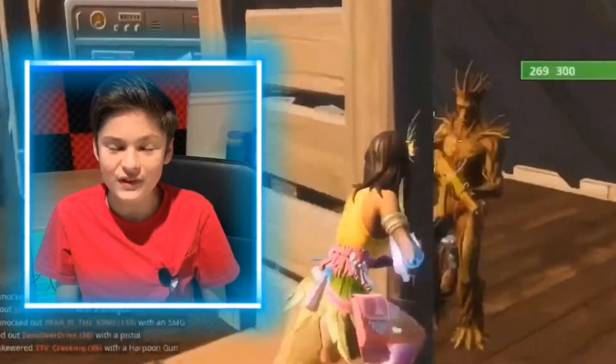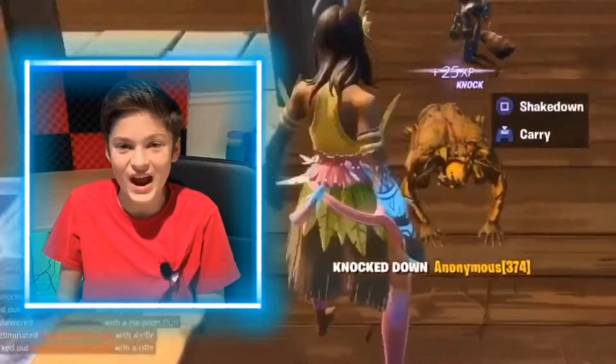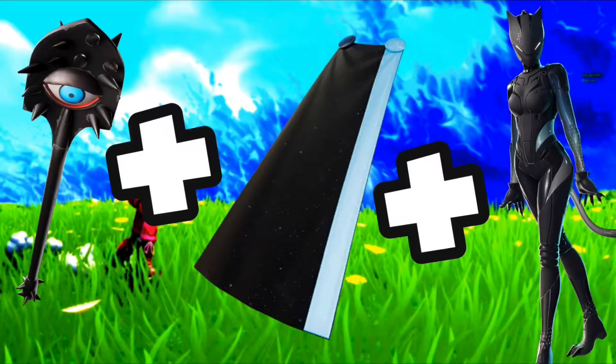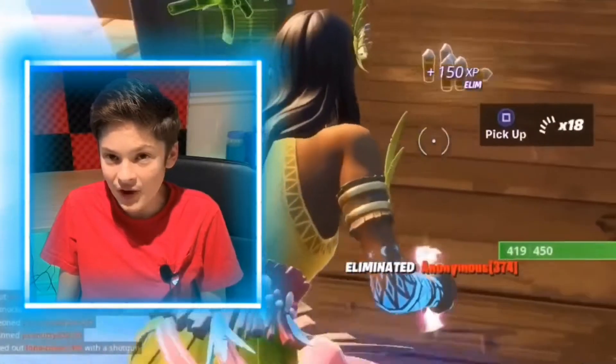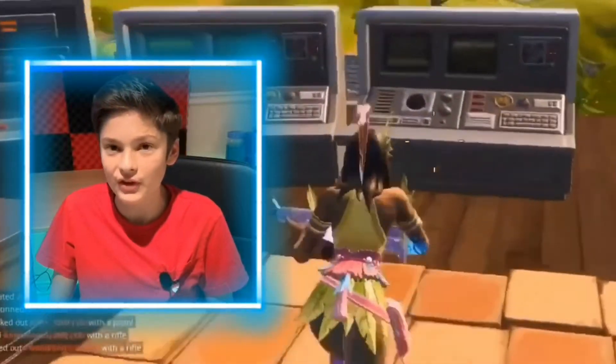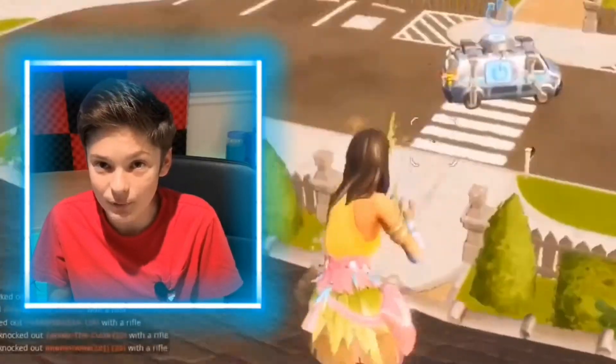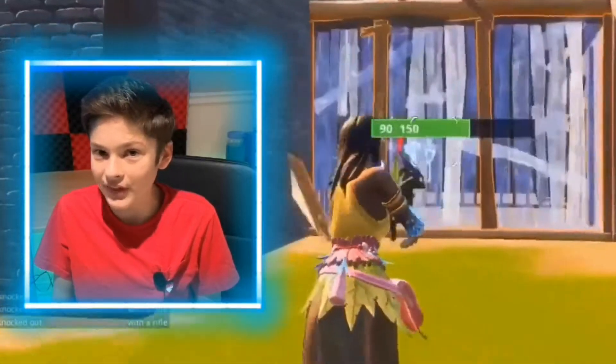Number 10 on the list of the sweatiest skins in Fortnite Chapter 2 Season 4: we have the Black Lynx skin, and the back bling you're gonna want is the Thor Cloak back bling. This combo looks pretty sweaty. I've seen a lot of people using this combo, and Lynx without a back bling is still pretty sweaty either way.